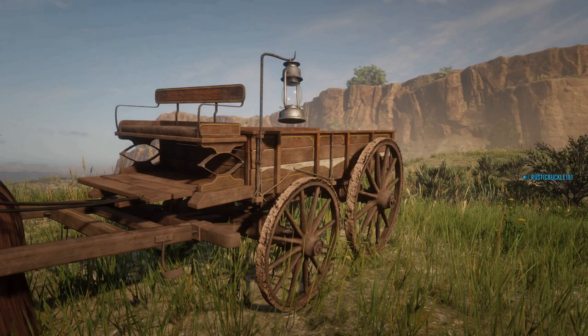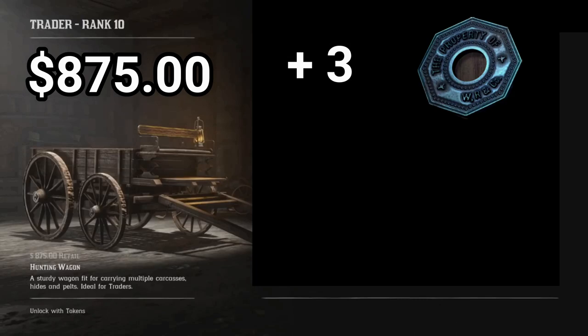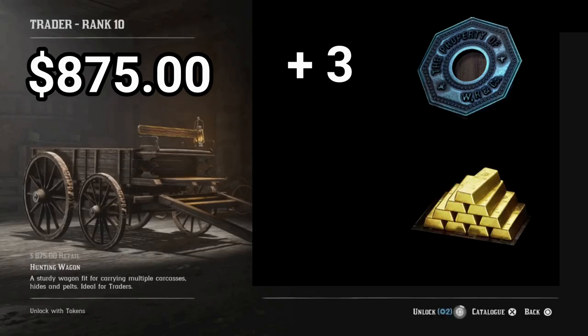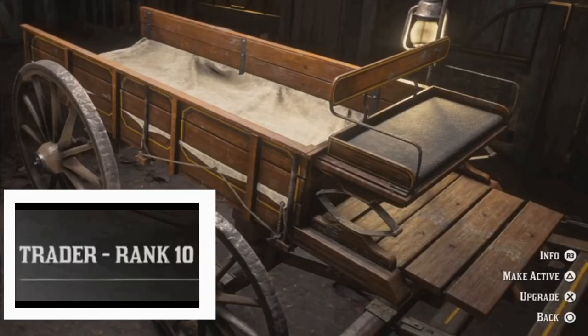First and foremost, how much does it cost? You'll have to shell out $875 plus three tokens, and if you choose to pay in gold bars, you're looking at 35 gold bars. Before you can unlock the hunting wagon though, you need to reach rank 10 in the trader role.